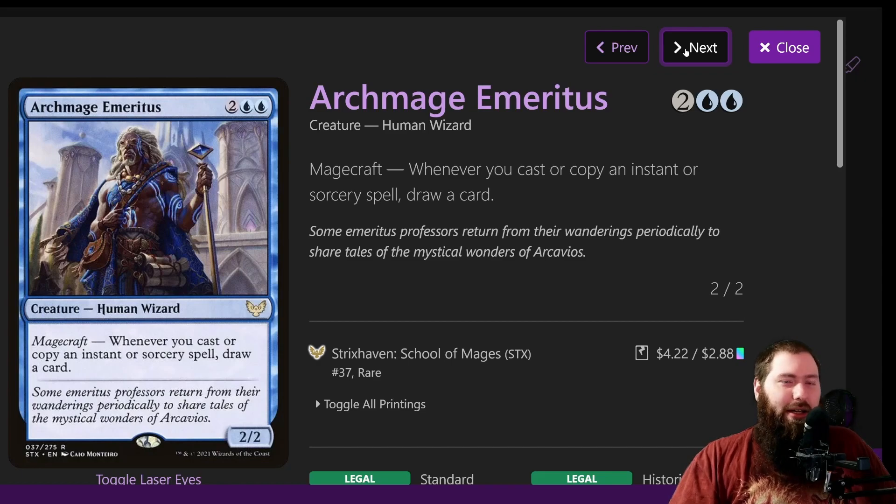Archmage Emeritus is one of those staples — if you're running a lot of instants and sorceries, he's pretty solid at drawing you cards. Magecraft: whenever you cast or copy an instant or sorcery spell, you draw a card. Four mana is a bit expensive, because a lot of your mana generation is only going to come from instants and sorceries, but if you can use all your artifacts and treasures to cast your instants and sorceries, your actual mana base is open for things like this, and I think it's worth it for the card draw.